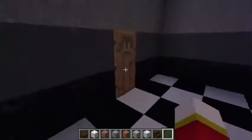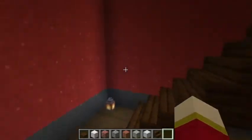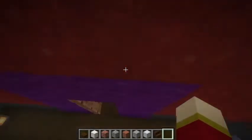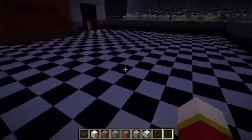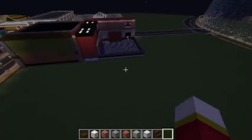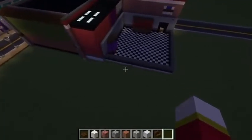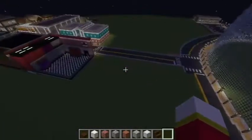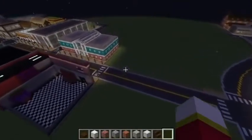Over here is Parts and Service. All this is a work in progress right now, but eventually this will turn into a big old pizzeria. Up here is a room inside of Pirate's Cove. This is gonna be expanded to fill the whole pizzeria — this is the main room, and there's gonna be the security office, hallways, the kitchen, and bathrooms back here.